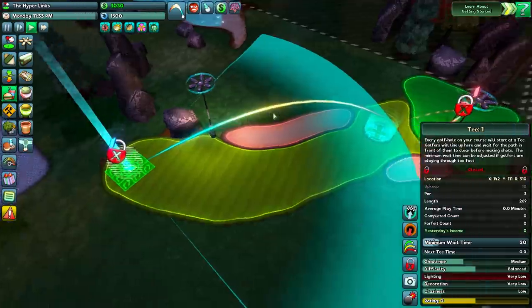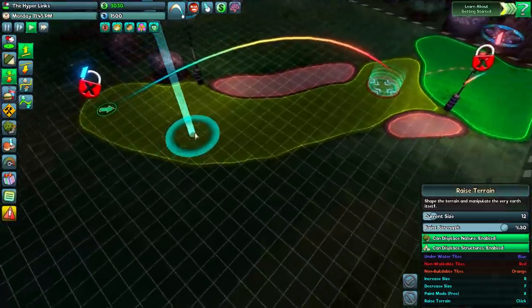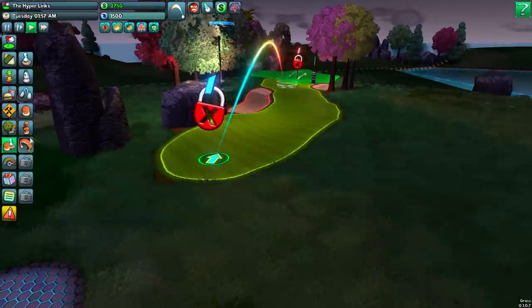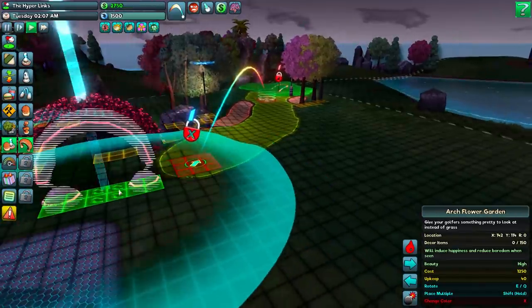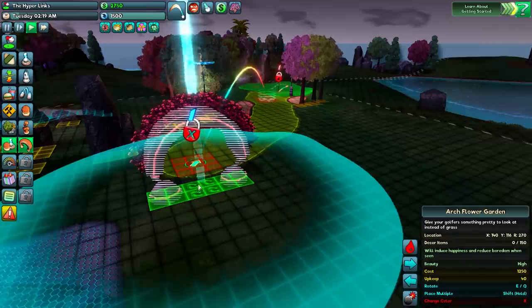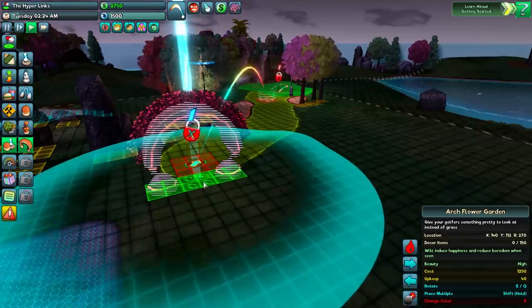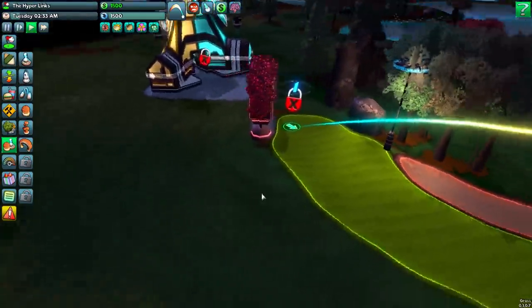We don't have any decorations, but we'll worry about decorations later on. I guess we could just have a little tweak with the terrain - that looks nice. And maybe we get a decoration, like an archway, just straight away. Do you like a big arch that leads you to this from this place? Sure. Bam! Right.